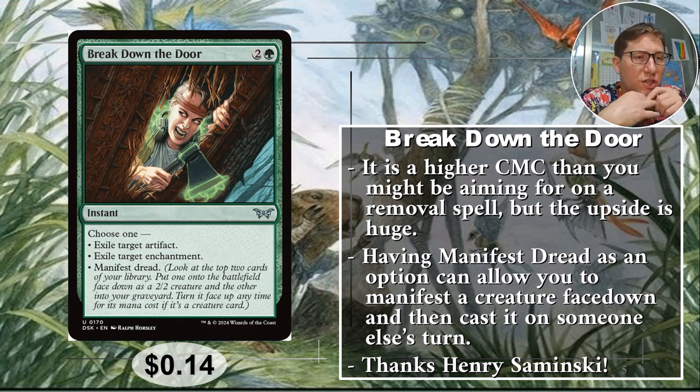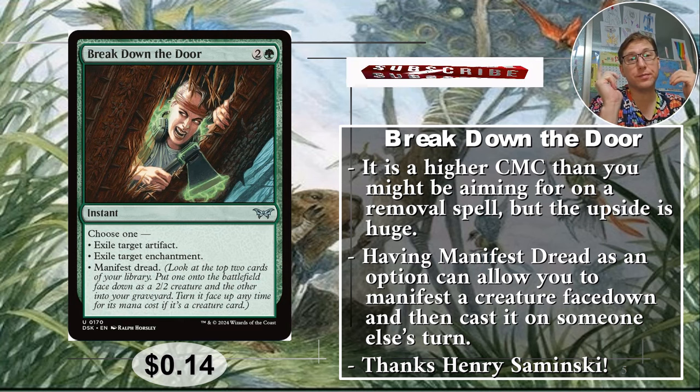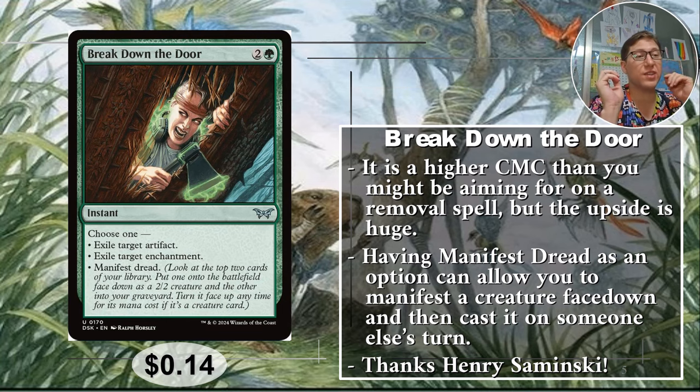Finally, manifest dread. You look at the top two cards of your library, put one of them onto the battlefield face down as a 2/2 creature and the other into your graveyard. Turn it face up any time for its mana cost if it's a creature card. So if you can control what's on top of your deck — if you've got Brainstorm or you can scry a lot — as long as you can keep a creature in the top two cards, you can get a creature down and then flip it over anytime, even during someone else's turn.